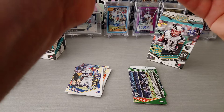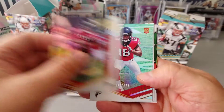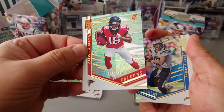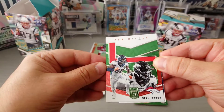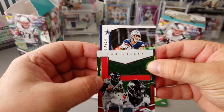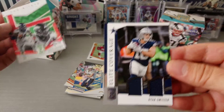Cards are all out of order. Here we go — JJ. We got a nice numbered rookie: Calvin Ridley. Very nice, numbered 201 to 399. Philip Rivers. Our green is Von Miller. And our hit is — oh, it's a Cowboy! Fantastic. Ryan Switzer — Elite Coverage. Ryan Switzer.